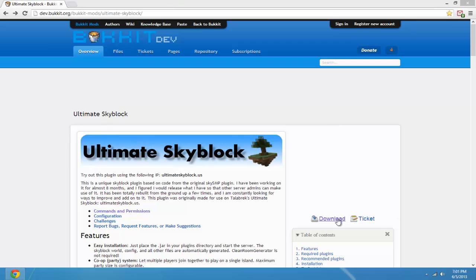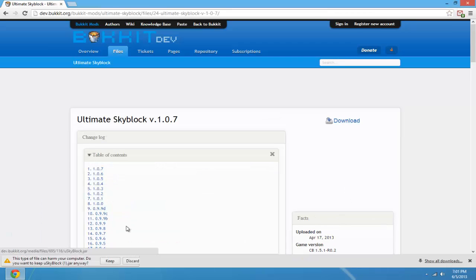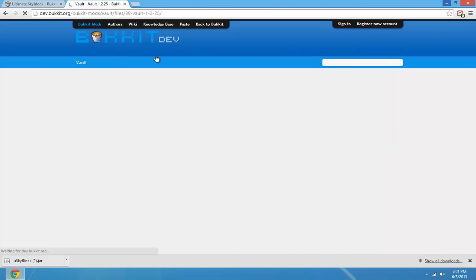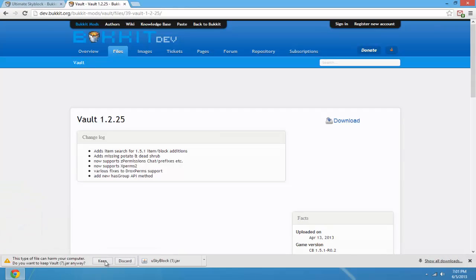The first thing you want to do is click Download on the right, then click Download again and keep the file. Go back, scroll down until you see required plugins. You're going to have to click on Vault because that is required. Click download, download, keep.